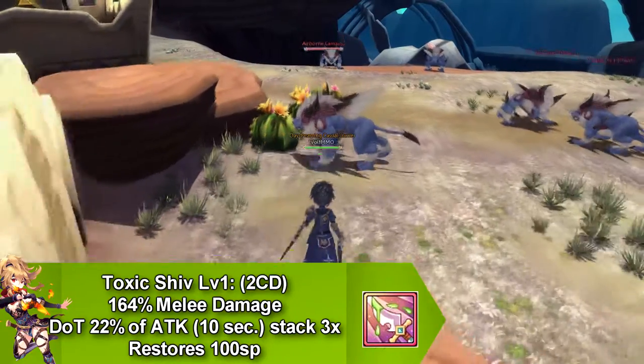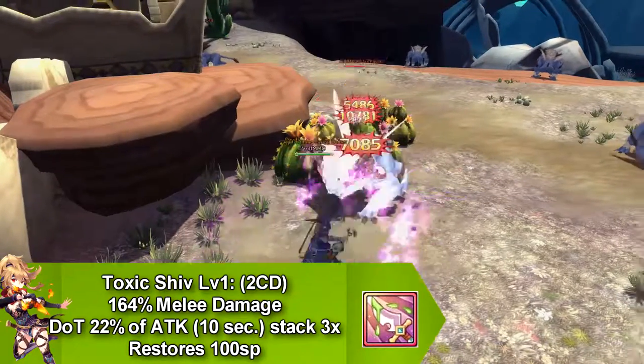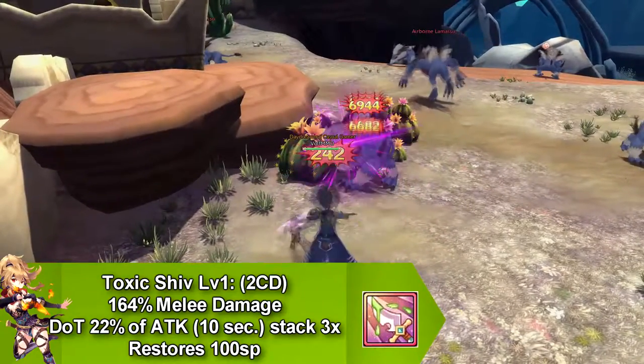Our first skill is called Toxic Shiv, which does damage over time for 10 seconds and this only stacks up to 3 times. It goes on cooldown for 2 seconds and restores 100 SP.